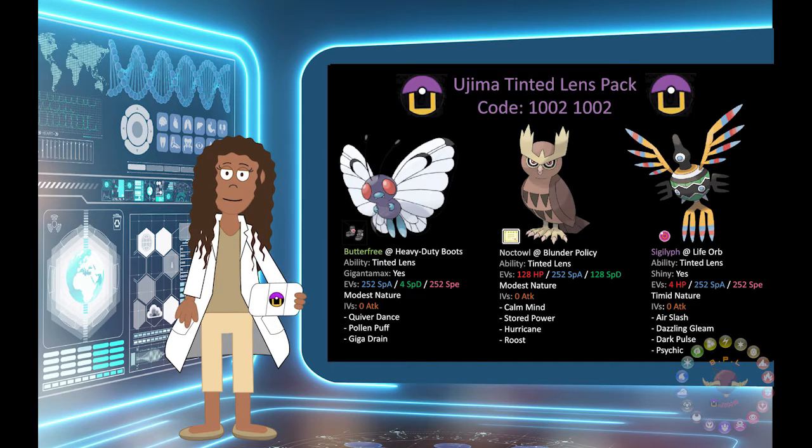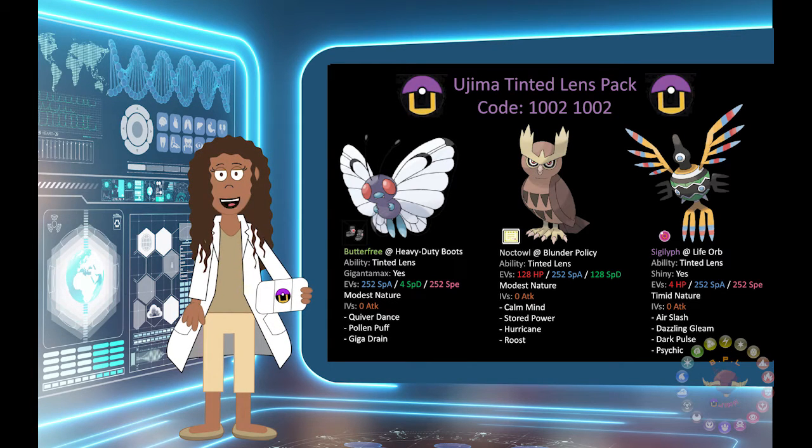Pokemon in Sword and Shield with Tinted Lens are Butterfree, Noctowl, and Sigilyph.